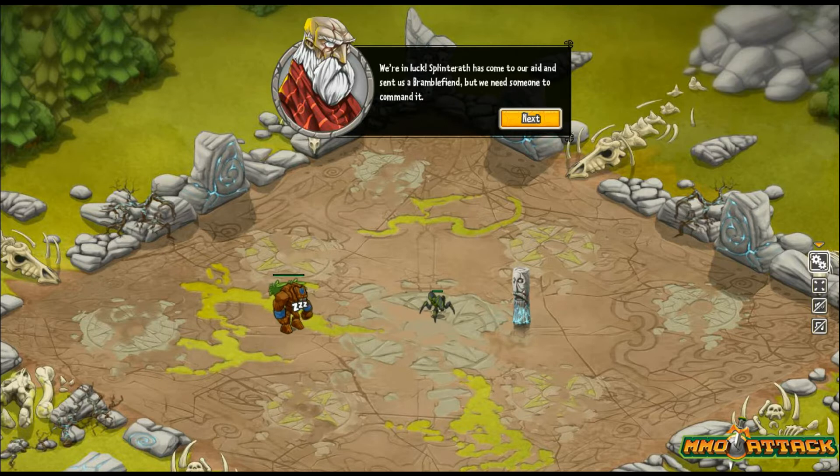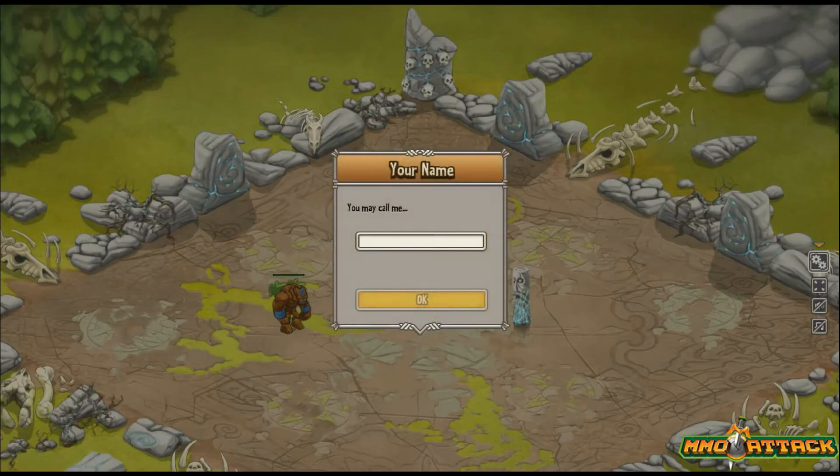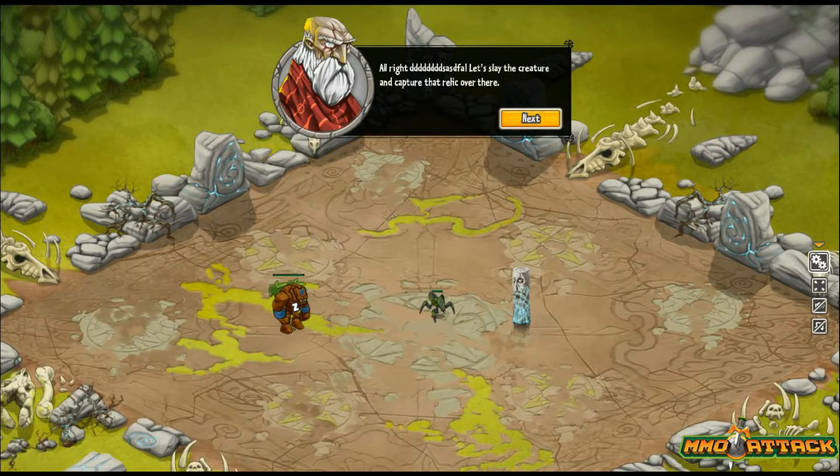It says we're in luck — Splinterwrath, I don't know if I'm pronouncing that right, has come to our aid and sent us a Bramble Fiend, but we need to find someone to command it. By someone, I mean you. What should I call you? Here's where I input my name — just some random characters. And then it says, let's slay the creature and capture that relic over there.